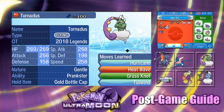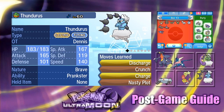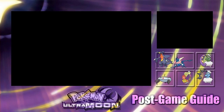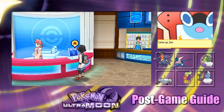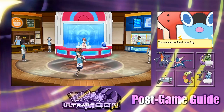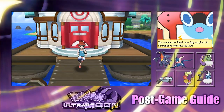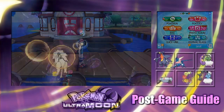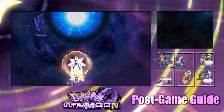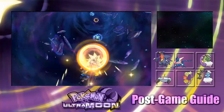We need to bring Tornadus and Thundurus with us into the Ultra Wormhole and go into specifically a red wormhole. We'll try to find the furthest one out there. I'll aim for a red wormhole with at least one ring around it.